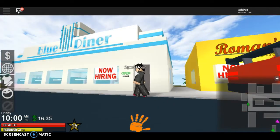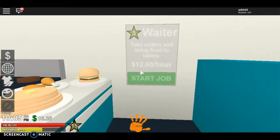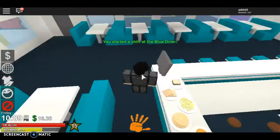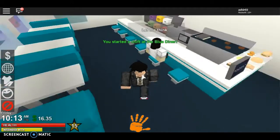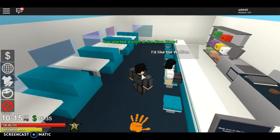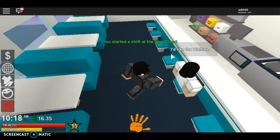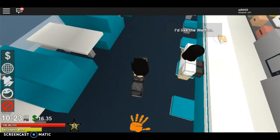The next job is at the Blue Diner and you need to be level three. It's a waiter position, which is actually one of the most fun low-level jobs — I highly recommend taking this one. You just give people what they order; if they want waffles, you bring them waffles.